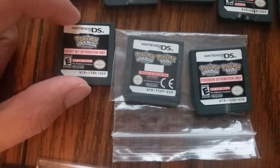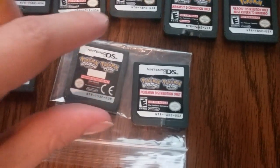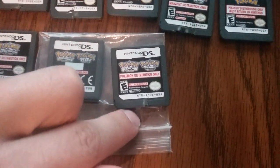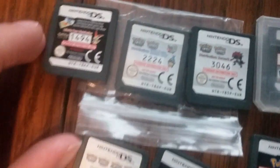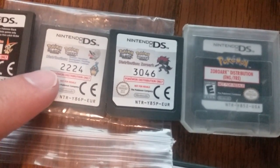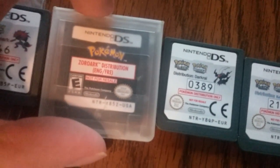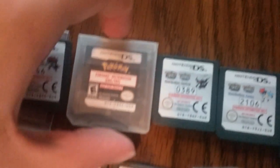NTR-Y5AE-USA is the Secret Key. NTR-Y5XP-USA is European Shaymin. NTR-Y6E-USA is USA Shaymin. Regigigas NTR-Y8KP-USA is the Liberty Pass. NTR-Y8E-USA is European Zoroark. NTR-Y85Z-USA is the USA Zoroark.